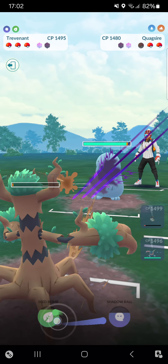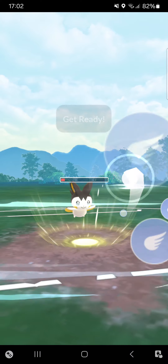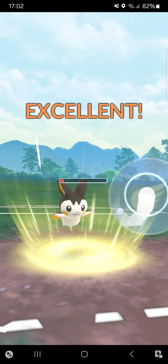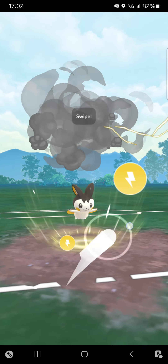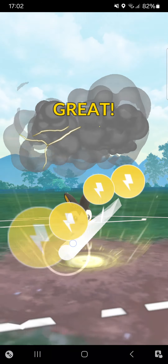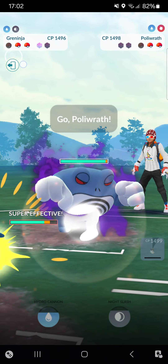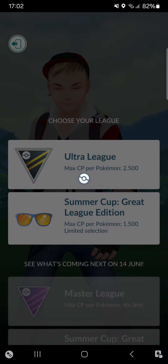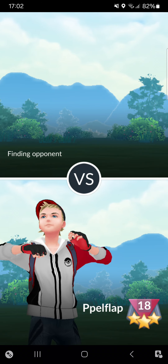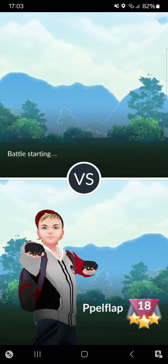Opponent makes a risky switch into Quagsire — time for Emolga, going straight for Acrobatics dealing massive damage. We saw a Bug type then a Water/Ground type, so maybe a Water type in the back. Going for Discharge trying to get a shield — getting the final shield from the opponent. Greninja into Shadow Polywrath. Because it's a Shadow Polywrath I won't be able to win. Opponent really nicely saved that Shadow Polywrath.